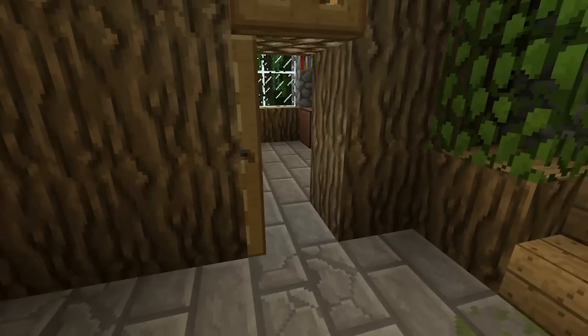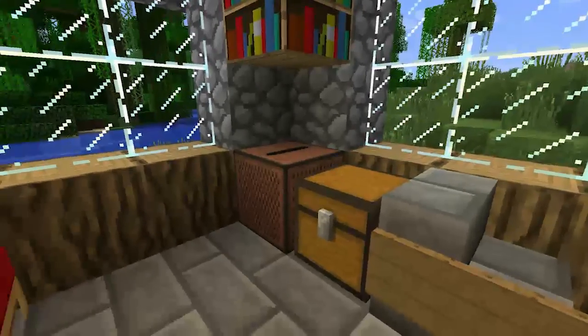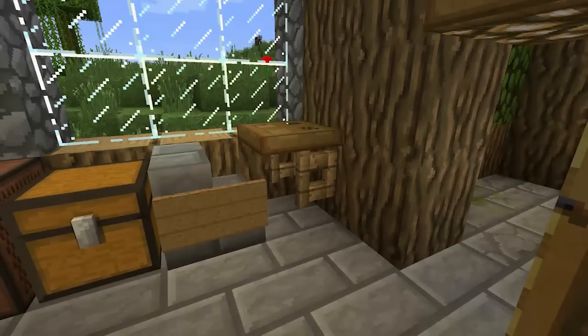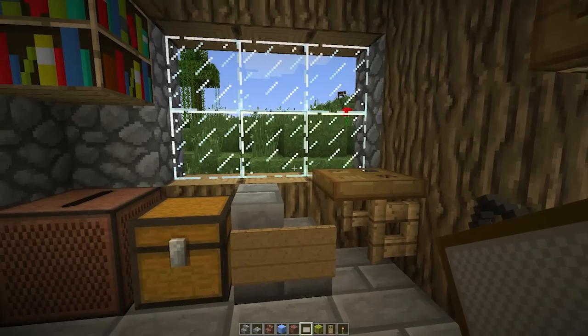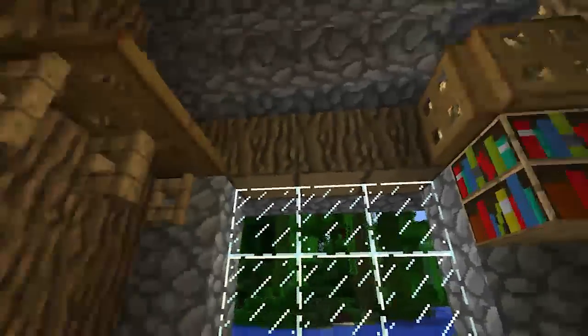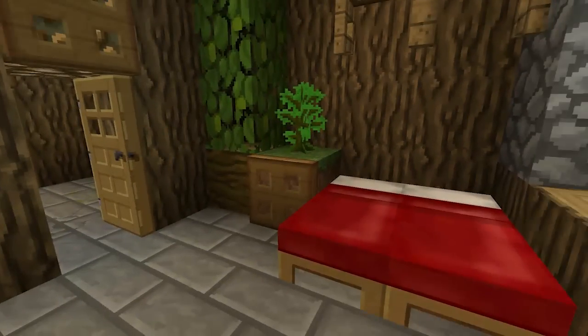And then this one is one of the master bedrooms, I guess. Jukebox, seating, a little fold-up desk. Some bookcases, shelving, and jungle plants.